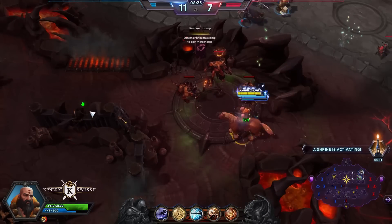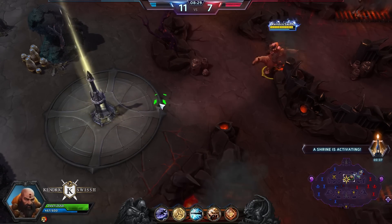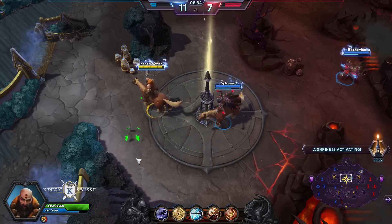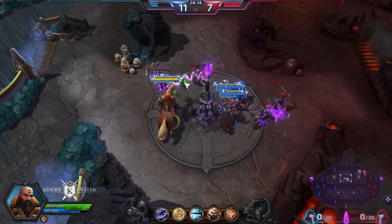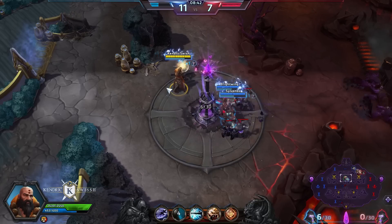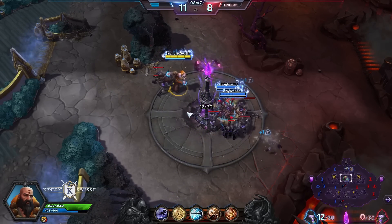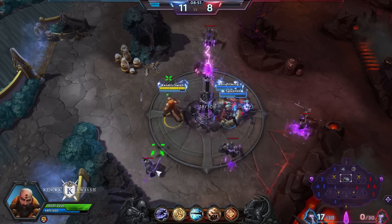Another shrine is going to activate in 8 seconds and this time it's going to be an arcane Punisher. We really want to make sure to control this. As you can see, these Guardians like to clump up together, and that's why heroes with strong AoE spells like Kael'thas or Jaina are particularly awesome on this map.